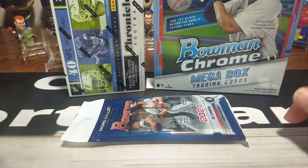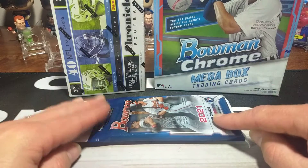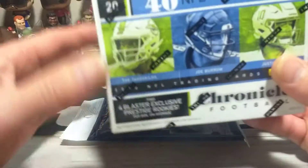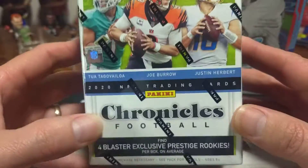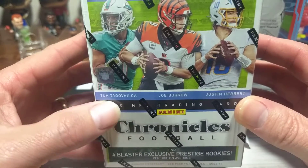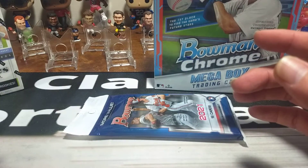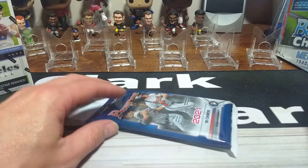So we grabbed none other than a Bowman Chrome Mega Box that we're going to do, a 2021 Fat Pack of regular Bowman. And then he said I want a little football. So I gave him about six blasters to pick from and he wanted to do some Chronicles 2020. Love this product. Love pulling some Tuas, Burroughs, and Herberts out of this bad boy. Never disappoints. So we'll set that off to the side and save the Mega Box for a little bit.